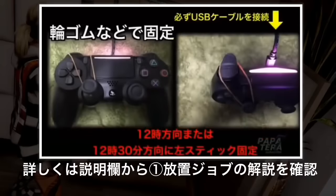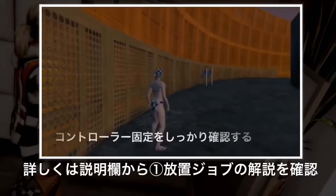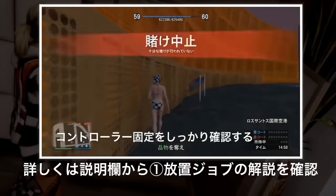放置ジョブをゲーム追加したら、ゲームを再起動してから招待限定またはフレンド限定セッションで開始します。2人以上で開始してコントローラーを必ず固定します。USBを接続して左のスティックを必ず12時または12時半方向にします。